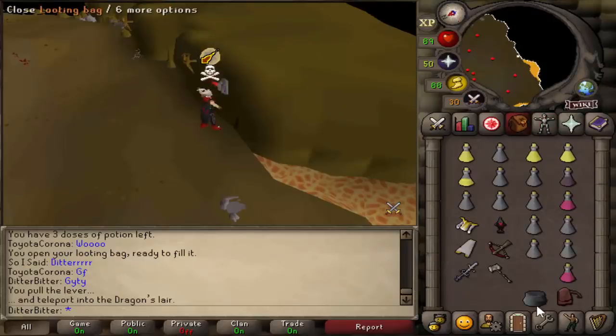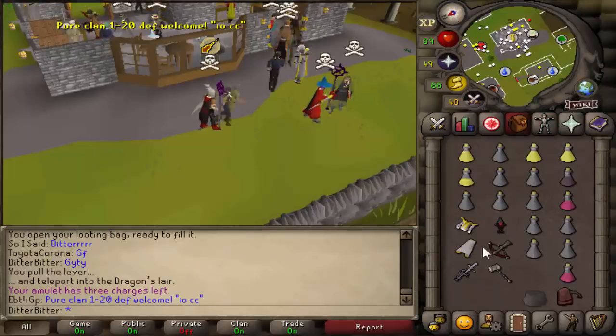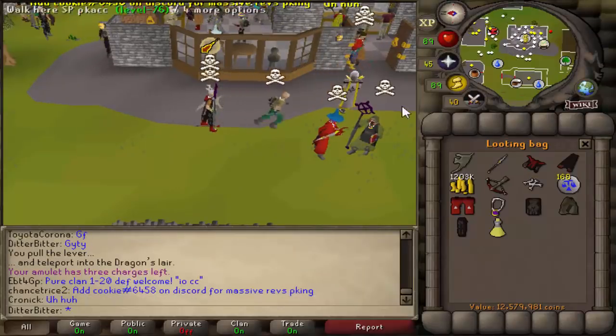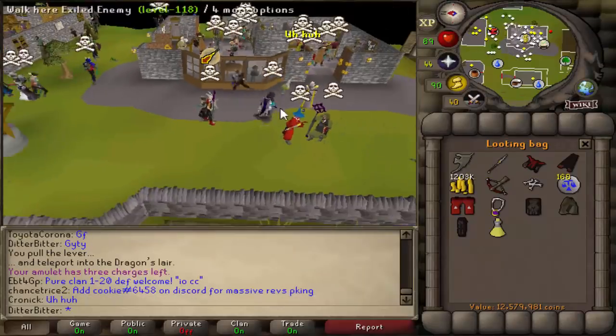That guy was my target as well and I didn't even realize — I didn't have an emblem or anything. But we got another 12 mil. Staff of Light, Dragon Crossbow, 1.2 mil, Blessed Spirit Shield. Very nice money.